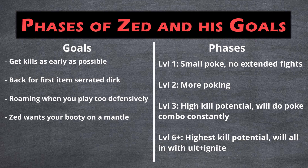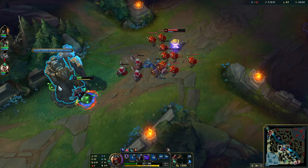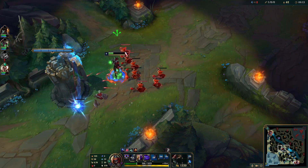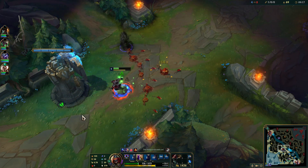Pre-level 3, Zed will most likely leave you alone if you're a mage or an aggressive melee champion like Pantheon or Viego. He'll farm with his Q and take some cheeky shots at you. Try to avoid these shurikens by paying attention to minion health — he'll mostly go after lower ones — but if you can't avoid them, stand behind your minions. Zed's Q does significantly less damage when it hits multiple targets, dealing about 50% less damage.